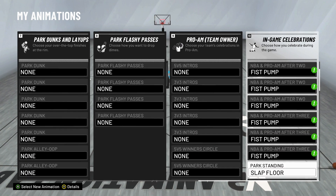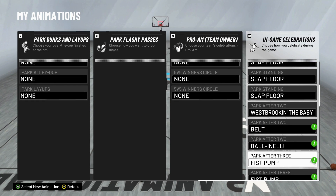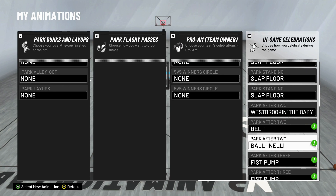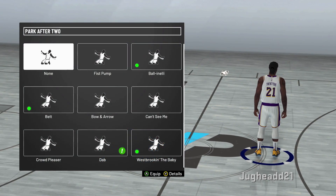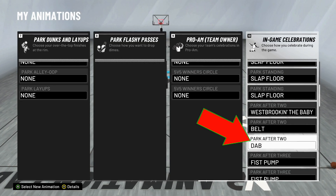Once you have your animation purchased, go to the 'My Animation' section — back out of the store and it's right next to the animation store. Go into that option, scroll all the way to the right to the last option, then scroll down and find the setting you want to change. It should be highlighted with a green exclamation mark. Click into the setting and pick the new animation you purchased, and it should be equipped.